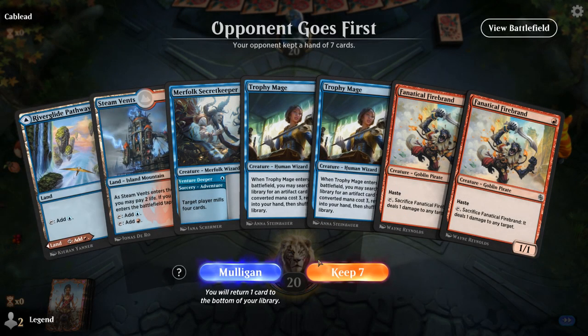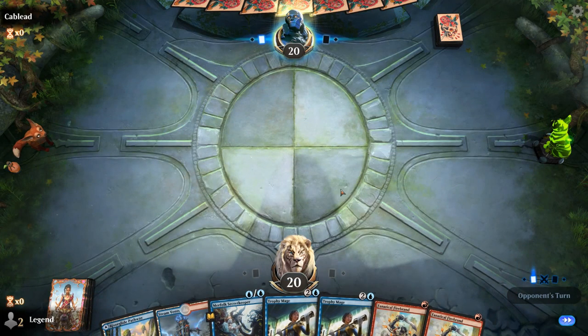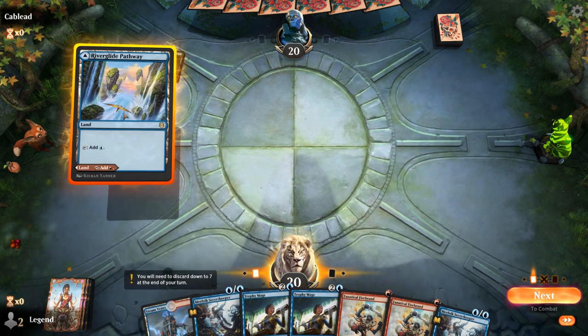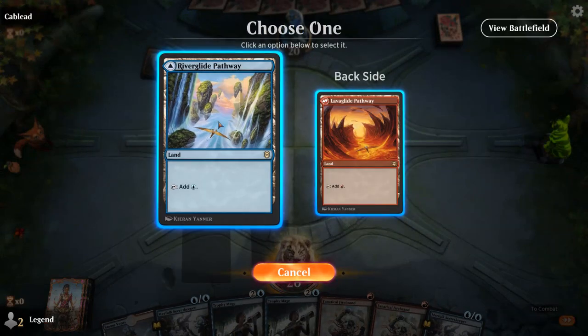Alright, game 4 — we're on the draw with a hand that's going to be a little slow since we need to play Trophy Mage before we get Gate, we don't have mana acceleration from Skirk Prospector, and we're missing a third land. If we miss on a land for a few turns we'll be in trouble, but I think I'm still going to keep. Turn one, probably just mill myself with Merfolk Secretkeeper.